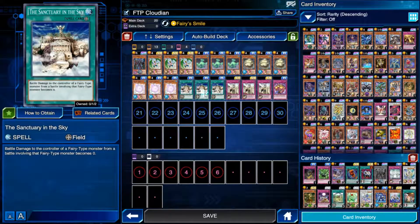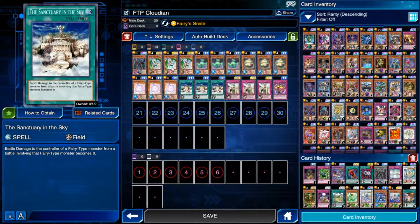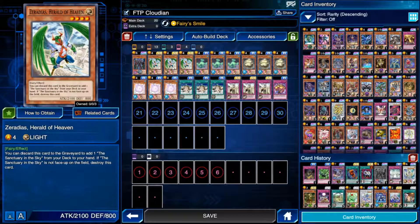That's why you want to run Sanctuary in the Sky — you take no battle damage if you control a fairy type monster, and the damage becomes zero. So these pretty much can't be destroyed by battle and take no battle damage over them, which is good because they're very weak monsters. There's also a searcher for the field spell because it's pretty important — you discard it and you can grab it from your deck.